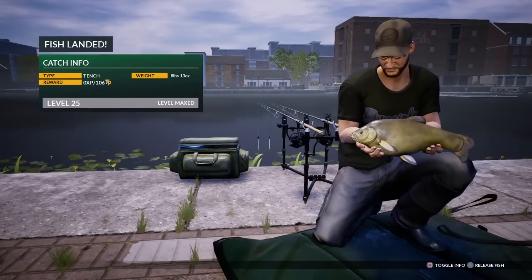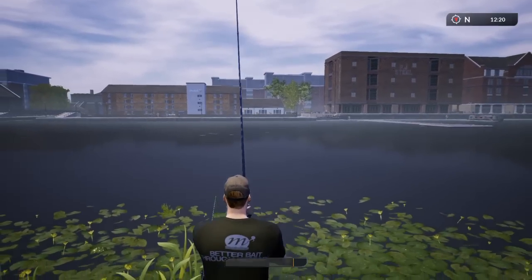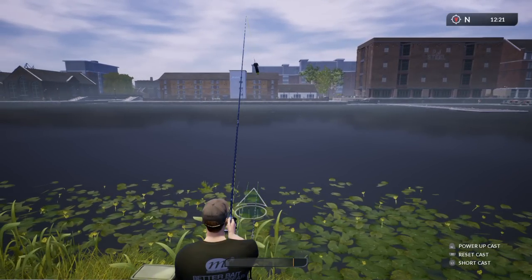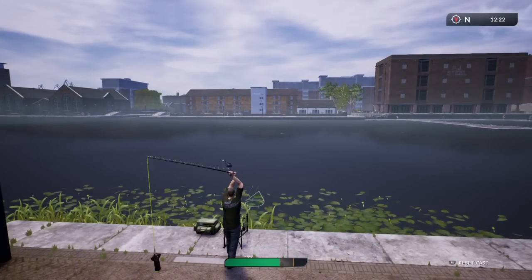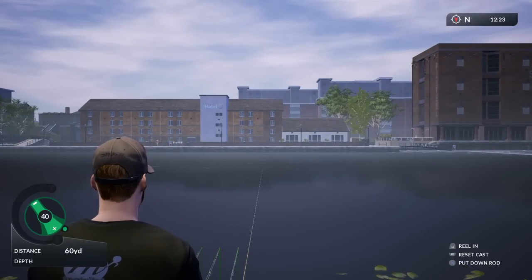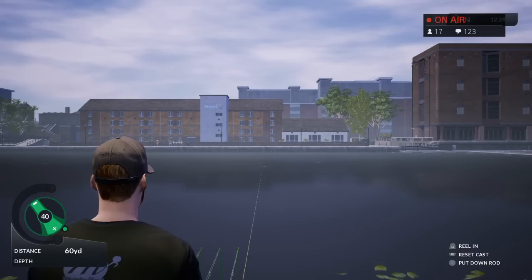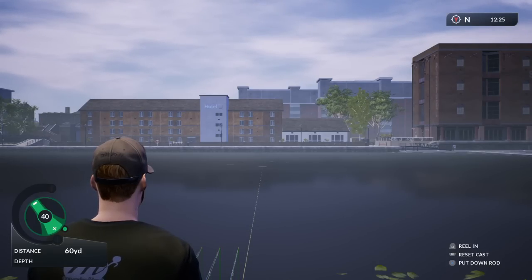Nice tench - eight pound 13 ounces, very nice. Let's put some spod out now. You can see all the bubbles in the middle there - that's where the fish are. Work out where our 60-65 yards is and chuck a few spods out. Going for tonight? Shark week - can't promise anything tonight dude.